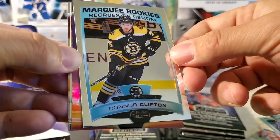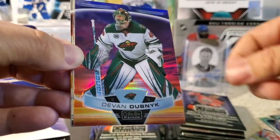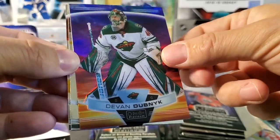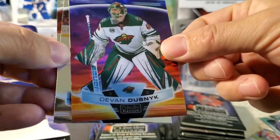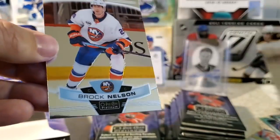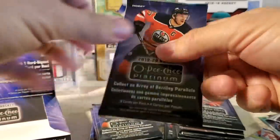We've got Connor Clifton marquee rookie — oh, here's our first sunset. Love it. Beautiful. Devin Dubnik — they're really nice inserts. Jonathan Marcisseau and Brock Nelson. Nowadays so much thicker autos in most products — it's nice to just get that on-card auto.